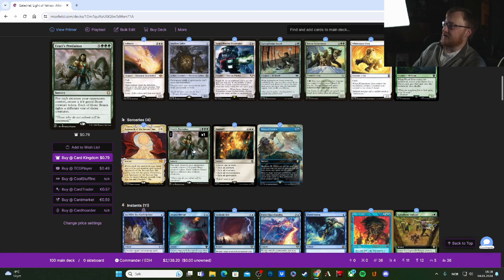Predation is very fun: for each creature you control, create a 4/4 Beast creature token, and each of those Beasts fights another one of those creatures. This pokes every mode on Galadriel, takes care of a lot of creatures, gives you a very broad board, and if you stack it right when they come down you can give them +1/+1 counters as well — making them 5/5s.